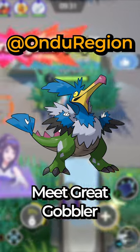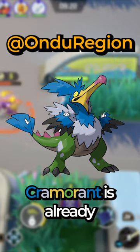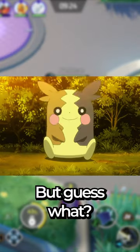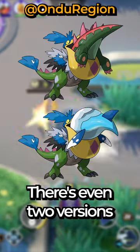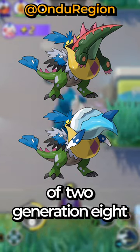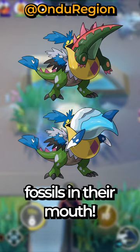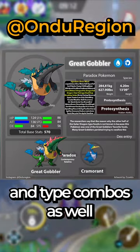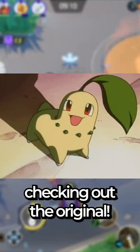Need Great Gobbler, the Paradox version of Cramorant. Cramorant is already one of my favorite Pokémon, and this Paradox version is just perfect. But guess what? It gets even better. There's even two versions where Great Gobbler is carrying the bottom halves of two Generation 8 fossils in their mouth. It's genuinely so cool. They all have different stats and type combinations as well, so I highly recommend checking out the original.